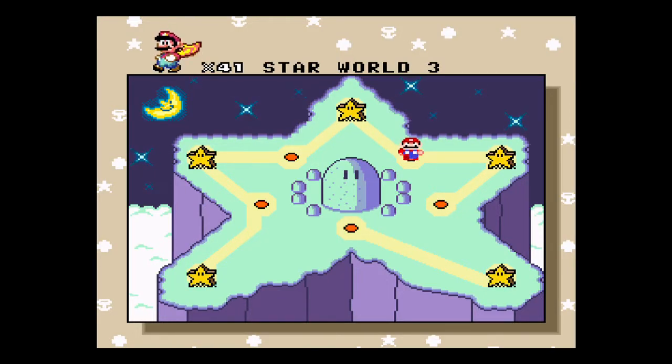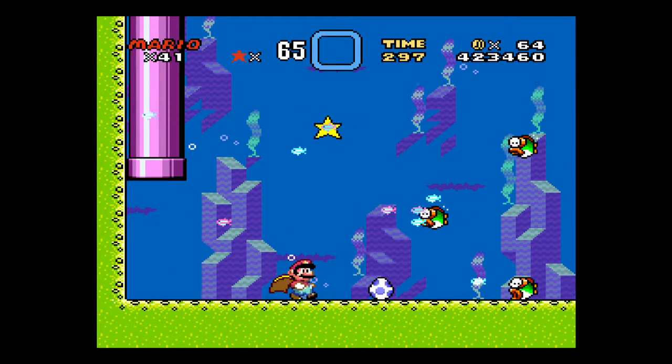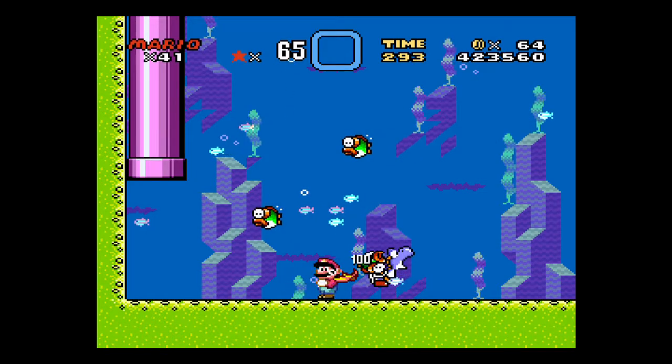Alright, so we're on Star World 4, but I kind of want to, first off, show you how to get the blue Yoshi here. You go forward to hatch him out of the egg, eats the star and instantly becomes big.